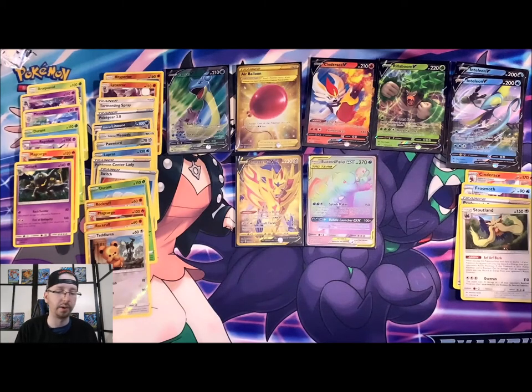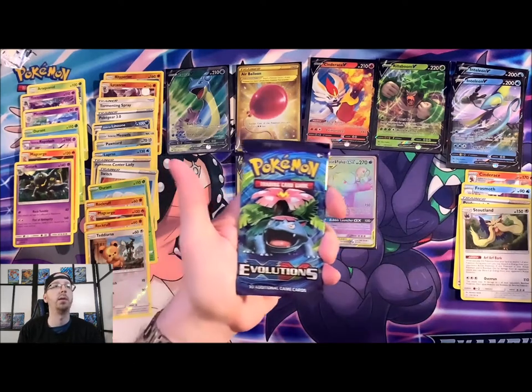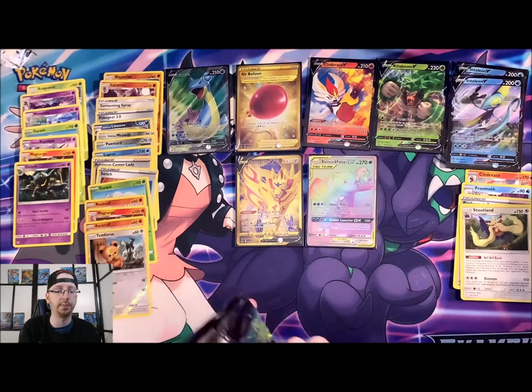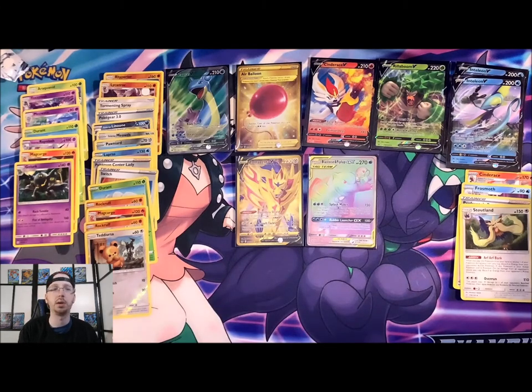That wraps it up for Cosmic Eclipse — we got a pretty good card again. We've got Venusaur for Evolutions — I always love opening Evolutions, very reminiscent of the younger days.